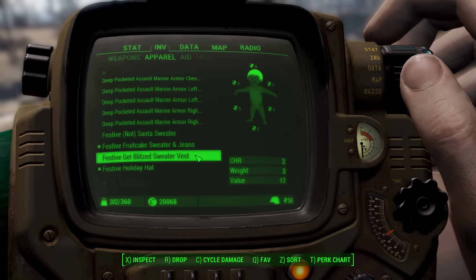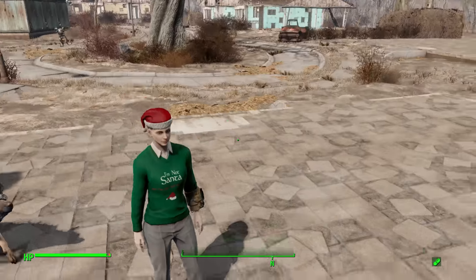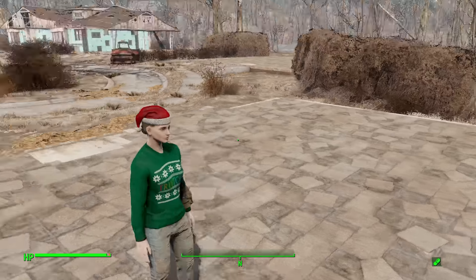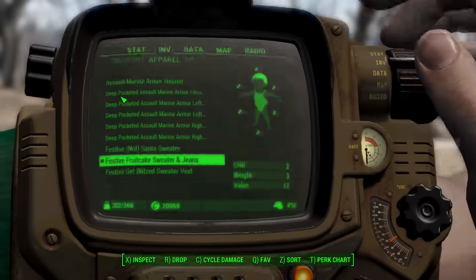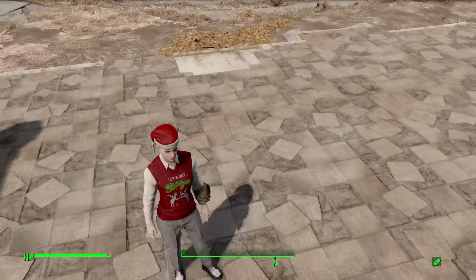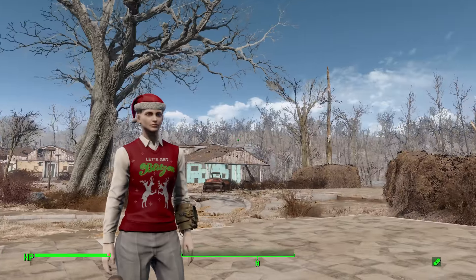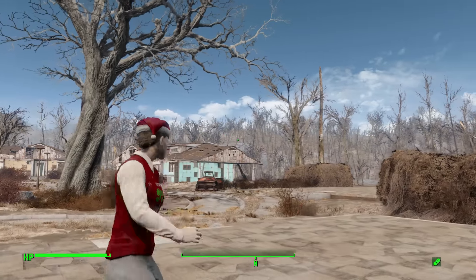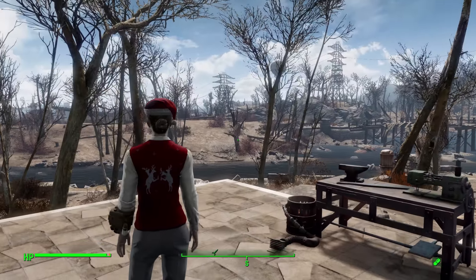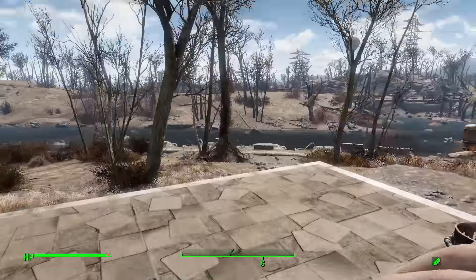The Fruitcake sweater is pretty simple — front and back it just says 'fruitcake,' so if you are a fan of fruitcake, or indeed a fruitcake yourself, you can enjoy this sweater in the same festive green color. The Not Santa was shown with slacks, the Fruitcake with jeans for a more rustic look. Next is the Get Blitzed sweater in sweater vest variety — slacks, a nice dress shirt, a couple of radstags with bottles of alcohol in a lovely red color, with 'Get Blitzed' emblazoned across the front and the same radstags with snow on the back.